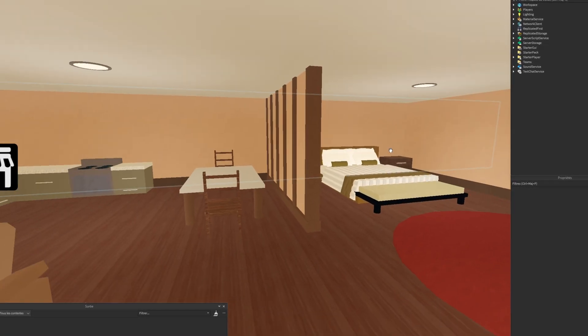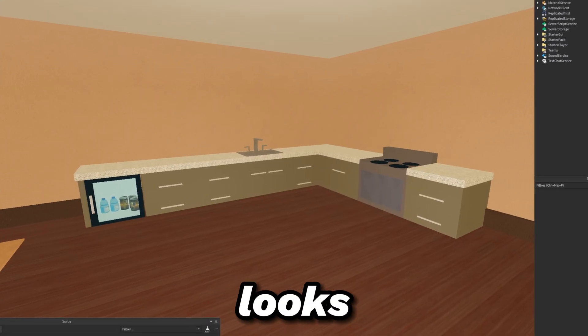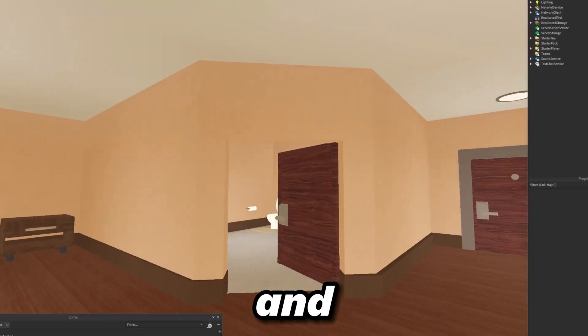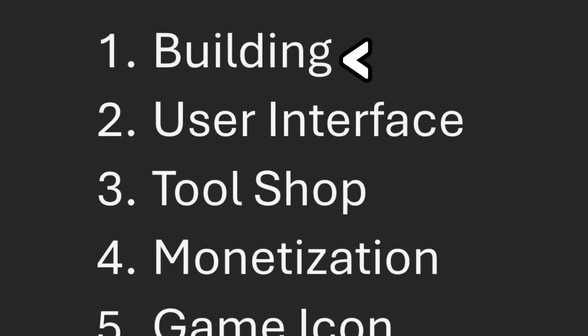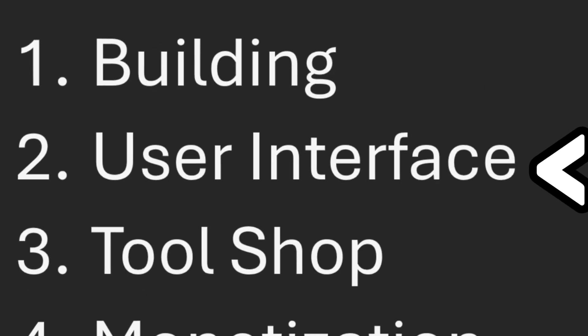Okay I'm officially done with building and I'm gonna show you what I made. So now the kitchen looks like this, this is the TV, this is the living room, and finally this is the bathroom. Just like this the build was already done and I directly moved on to the UI.